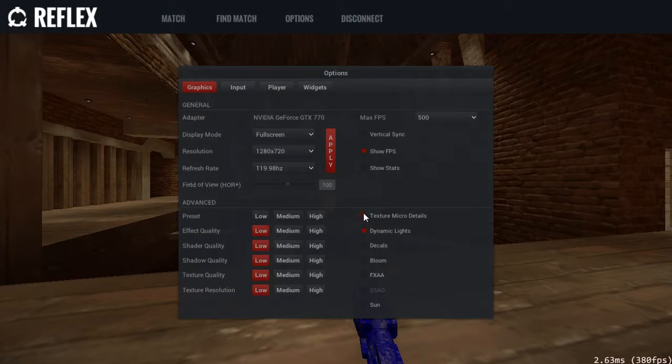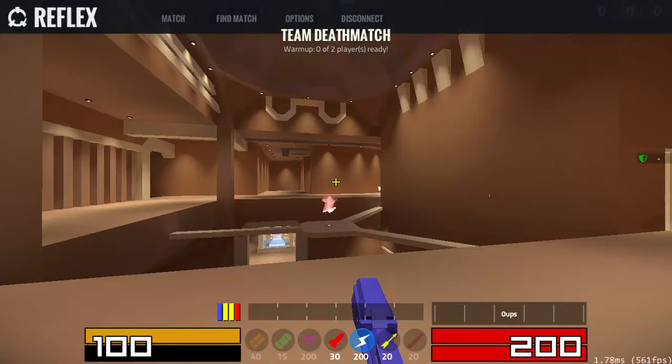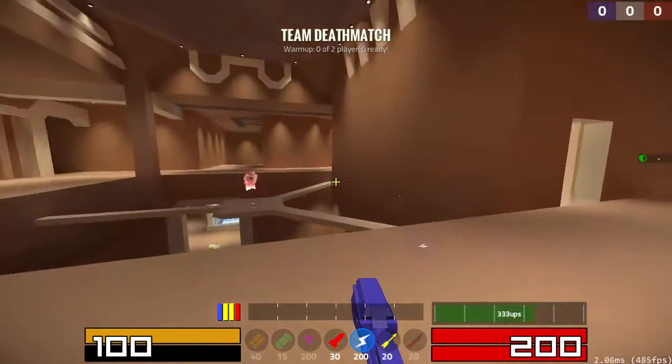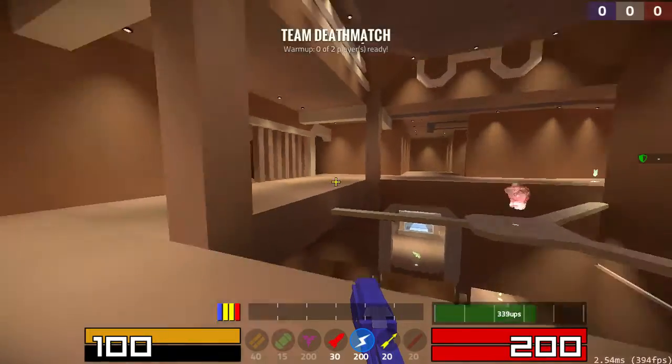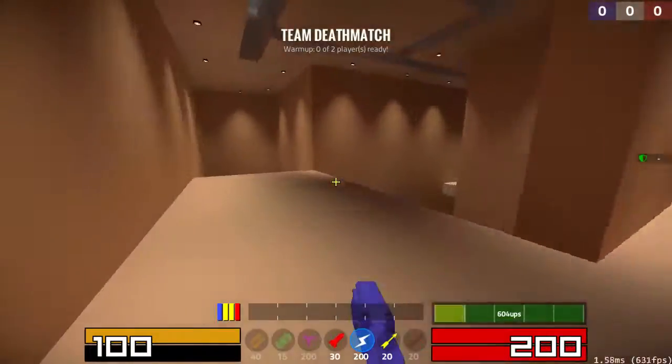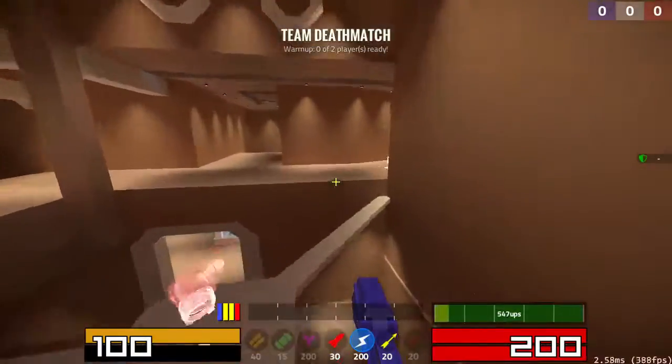Next up in the Options menu, Texture Micro Details. If you go over here, this is supposed to be high visibility mode, but for whatever reason — flat textures. If you disable Texture Micro Details, then all the texture details just become something flat. And a lot of people like this.